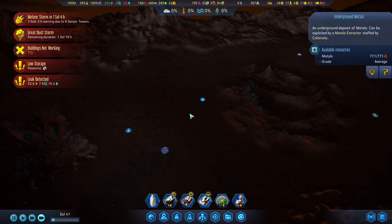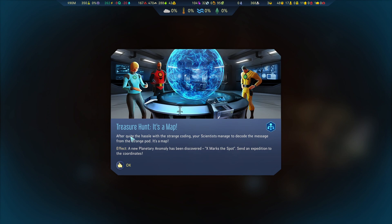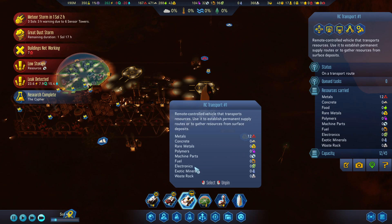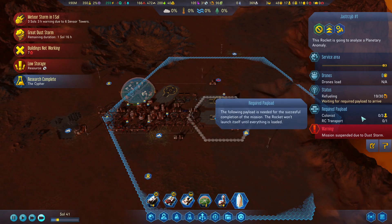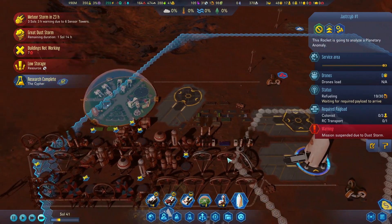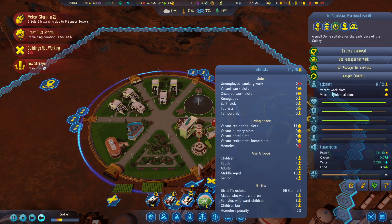Research complete - treasure hunt! It's a map. After quite the hassle with the strange coding, our scientists managed to decode the message from the strange pod. A new planetary anomaly has been discovered - X marks the spot. Let's get that scheduled to be sent up as soon as this dust storm is over in about two days - three colonists, one transport. Preferably I'd want the seniors on this rocket just in case - if something goes wrong we don't lose anyone of value, whereas if the three adults die we're back at square one.